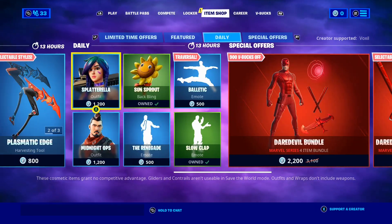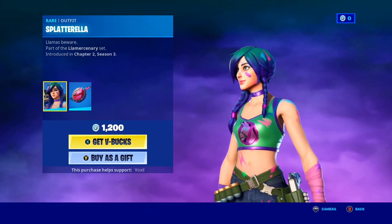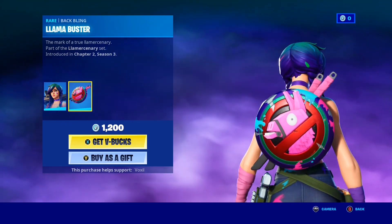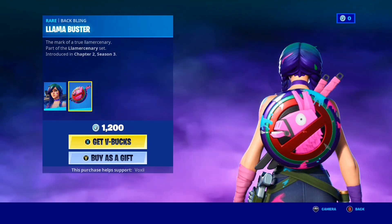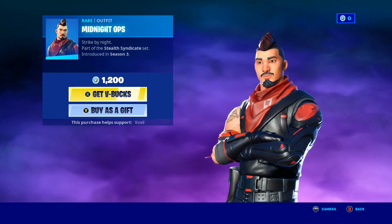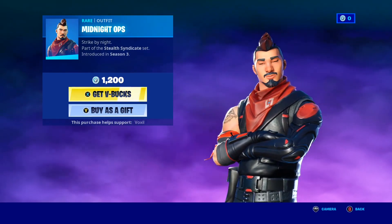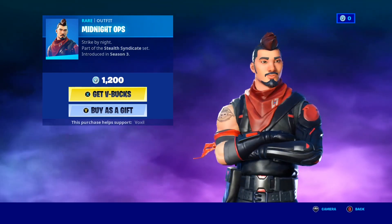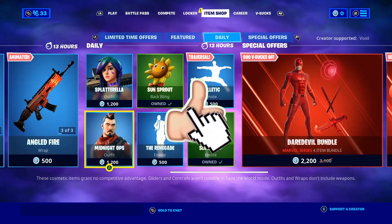Of course, the Splatterella skin making a return — take a look at that one guys, the Splatterella skin right there. And of course that Llama Shield Back Bling — it's kind of like Captain America's Shield but with the Llama design, it looks pretty funny. Let me know if you guys want it gifted. And of course guys, the Midnight Ops is finally back. This was last seen well over a year ago and it's finally back in the shop. I feel sorry for all the OGs — this was such a rare skin. But now it's finally back. Let me know if you guys do want it gifted.